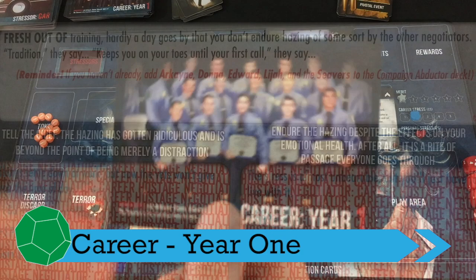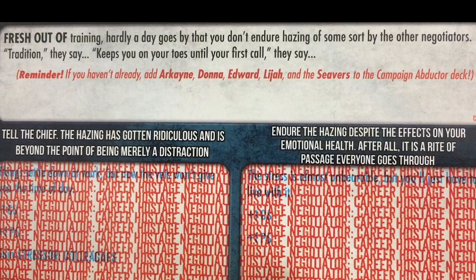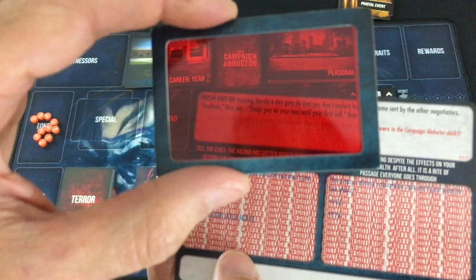Here we're just going to see our year one card. Fresh out of training — hardly a day goes by that you don't endure hazing of some sort by the other negotiators. Tradition, they say, keeps you on your toes until your first call. We can either tell the chief the hazing has gotten ridiculous, or endure the hazing despite the effects on your emotional health. Not sure how it will affect things, but there's no way I'm letting hazing stand, so I'm going to pick the left option.